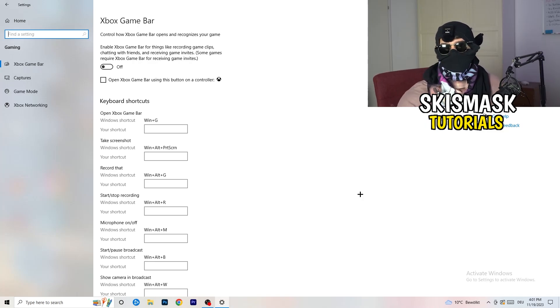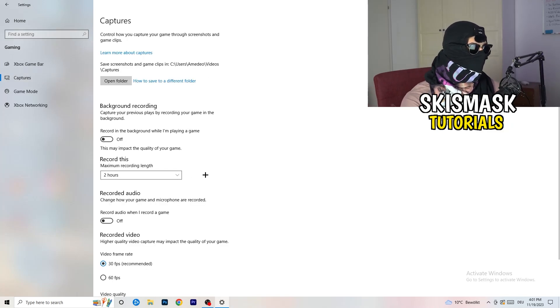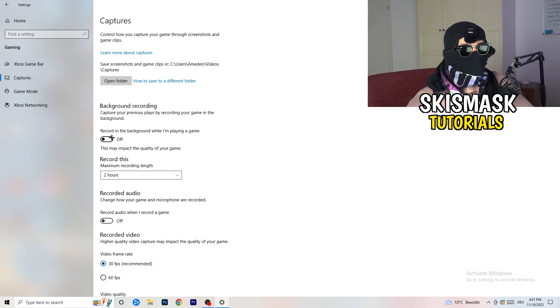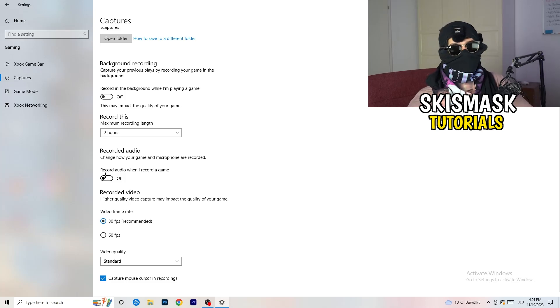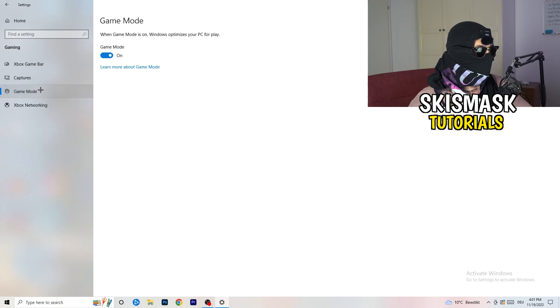Next, go to Captures on the left-hand side. Go to Background Recording and turn off 'Record in the background while I'm playing a game.' If you want to record something, use software like OBS or Broadcaster Studio, which is made for recording games — not Windows. Also, if you do need to record, set it to 30 minutes max and turn off background audio recording.